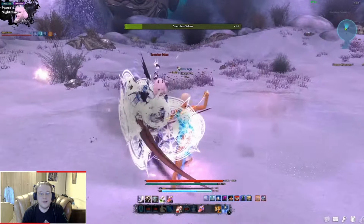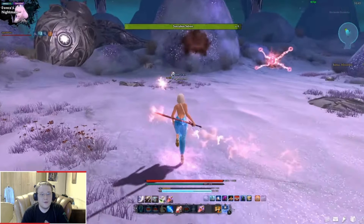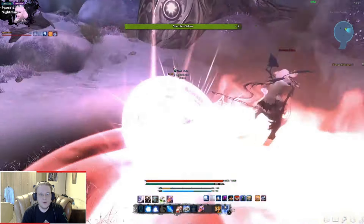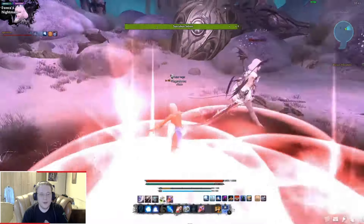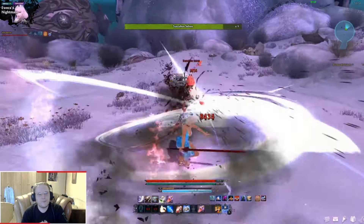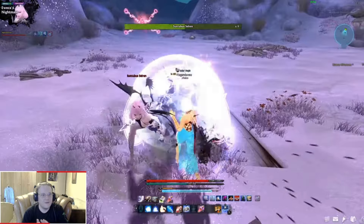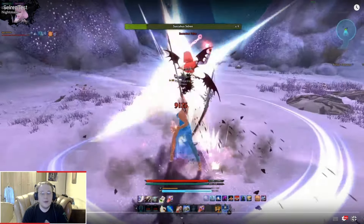Watch out for all these delayed attacks because they can be really deadly, especially if you're running a Dullahan armor and don't have a lot of defense and critical resistance — because she hits really, really hard. This pattern here: she teleports, appears for a second, sends these time bombs right there. Watch out — they explode almost immediately. Then she teleports and attacks you with two extra slashes. The preparation takes quite some time, and then she mixes most of her combos with delays. So it can be really, really tricky, and you'll get caught quite a lot.